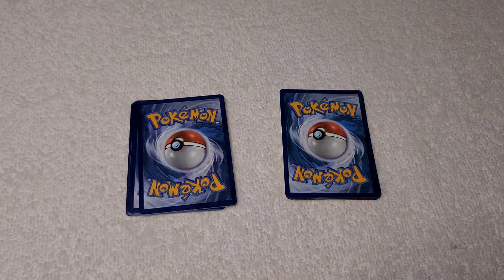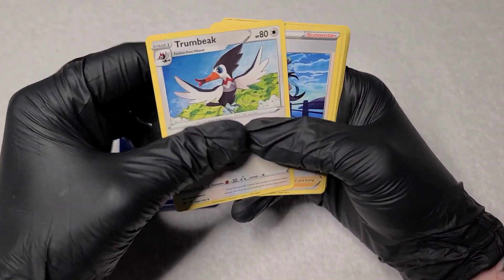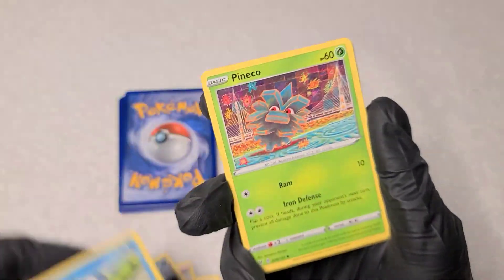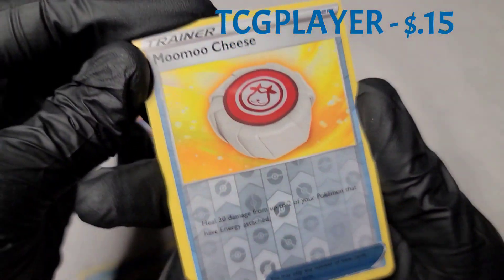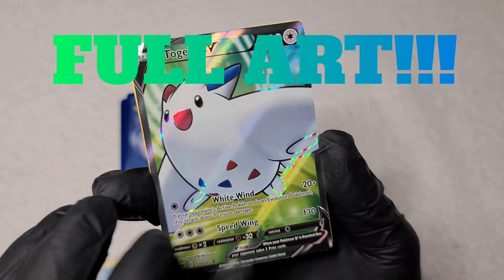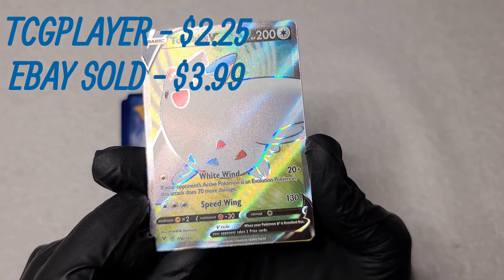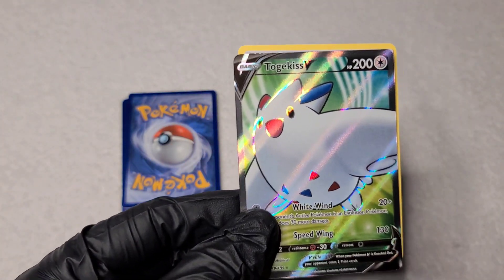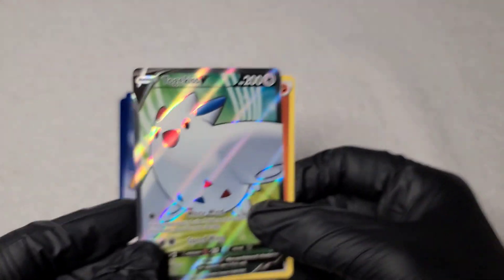Alright, so this time I'm going to start with the Vivid Voltage pack. I've never had good luck with Vivid Voltage — I might have pulled a cool card, but not a very expensive one. That's a reverse holo, and Miltank's Cheese. We got a Togekiss V card — that is actually really cool. I love these V cards; the art style on them is so good. The cutting looks pretty good, it's not miscut or anything, so that's a pretty legit pull. I'm not sure how much it's worth — I'll put the value up on screen — but it's definitely the best card I've pulled in the series so far.